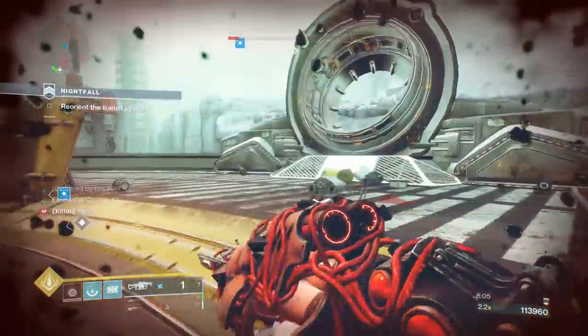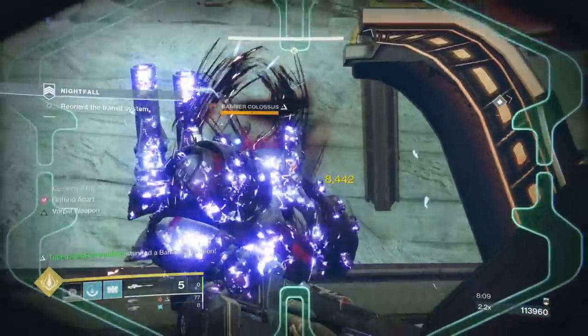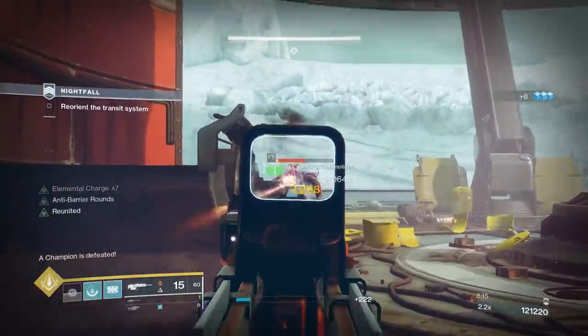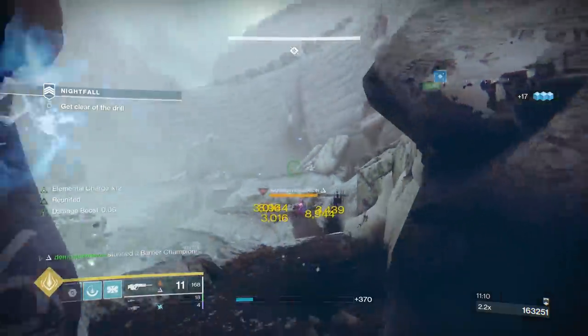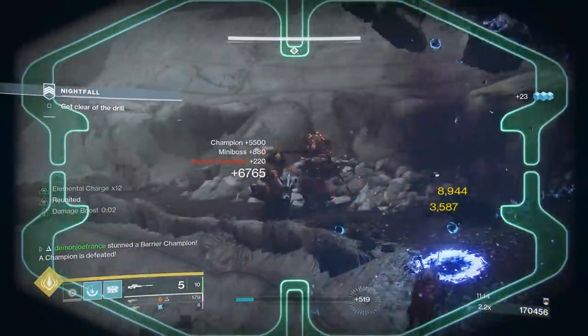Some of you might question why I ranked Succession higher than Heritage and Philo, and it's mainly due to usability. There are far more activities where Succession would be the optimal choice as opposed to the niche situation where double slugs are the play. Both are better than each other at certain things depending on what you're doing, but for general usability, Succession takes the cake as I can use it in many more activities overall.